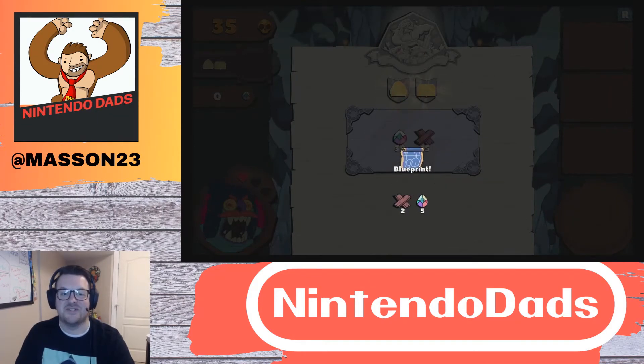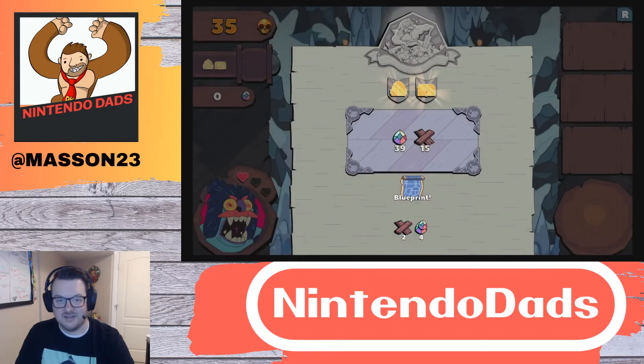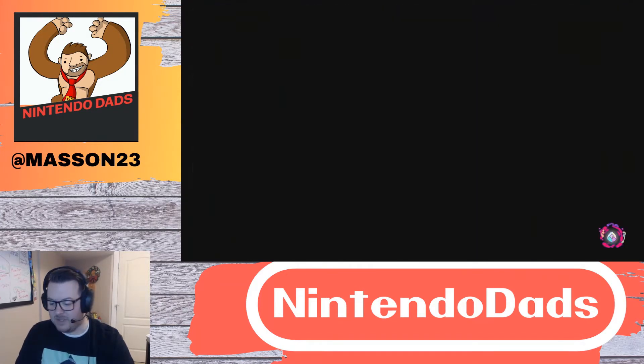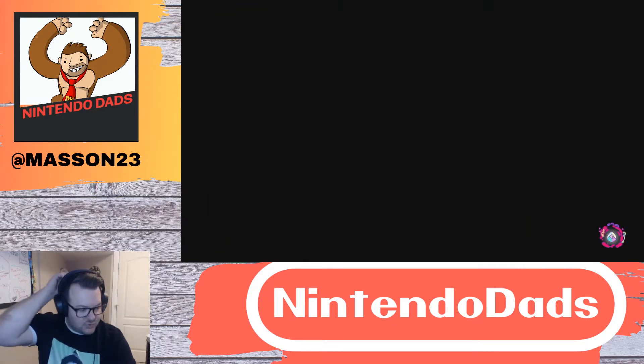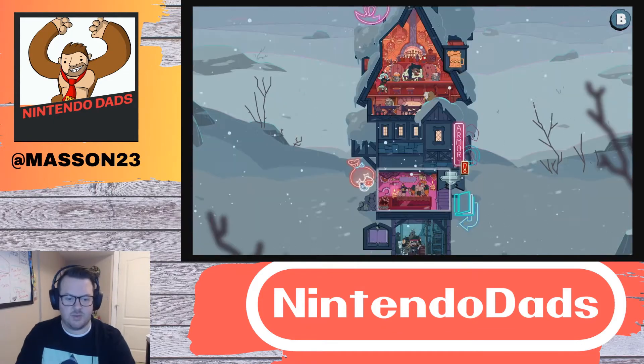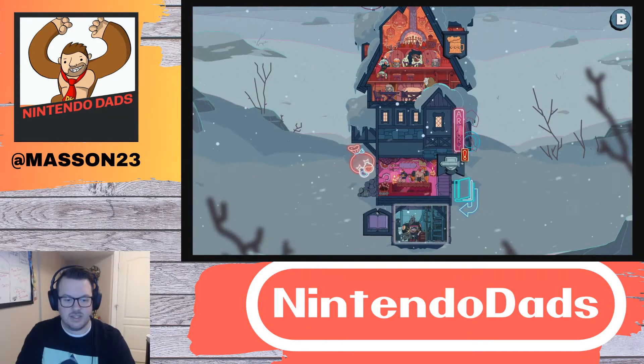I'm cautious to hit that A button too much because I don't want to move forward — I got another blueprint. I'm going to return to the inn. So far, six or seven levels in, I've been doing a fantastic run.